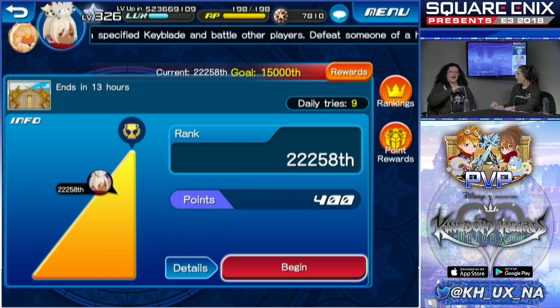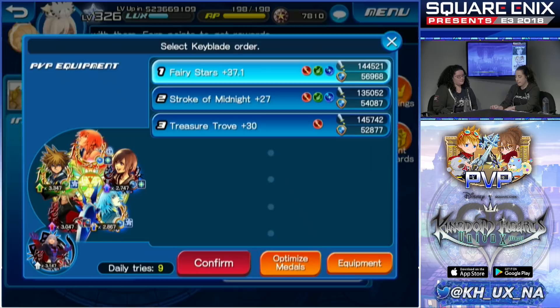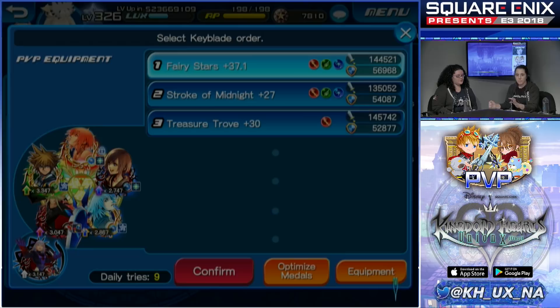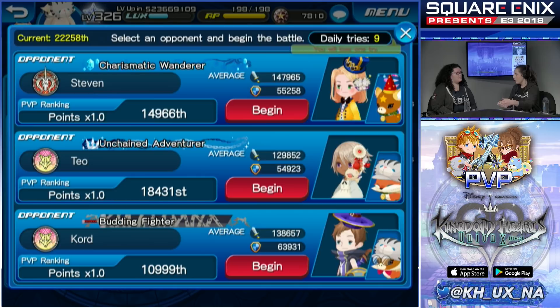Can you find people in very high rankings like top 1,000 or 3,000 and challenge them? When you click Begin, it brings up three random opponents. If you close and reopen, it brings up three more random people. I think the higher you rank, the stronger pool of people you'll face, so you have to play more and work your way up.